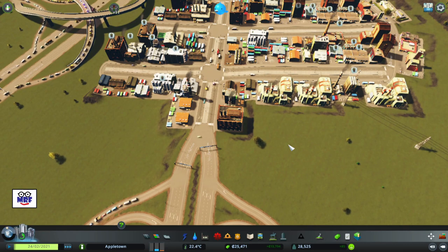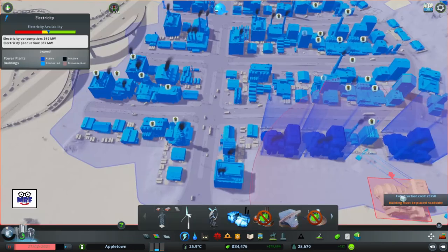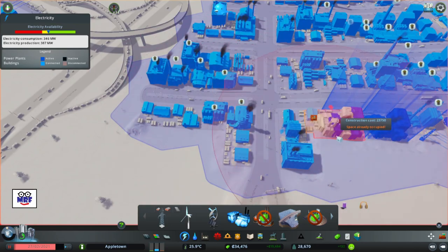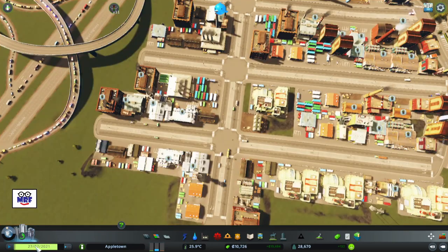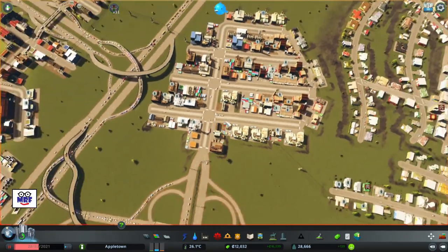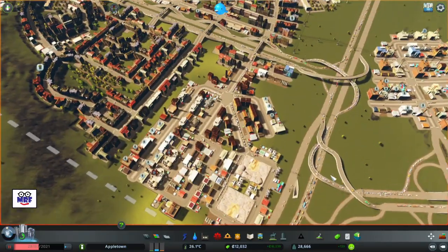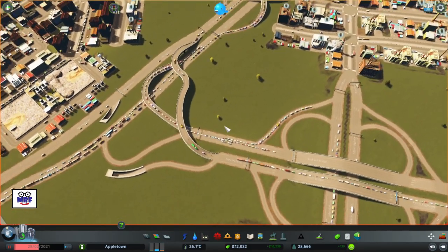There are some traffic fixes I can do that actually aren't going to cost me anything if I use the Traffic Manager President's Edition. This is where I can finally get my head above water and build a power plant — hopefully the last power plant I'll ever need to build. We're just into the green, so the power is just stable. Now we also have a trash problem for the city.